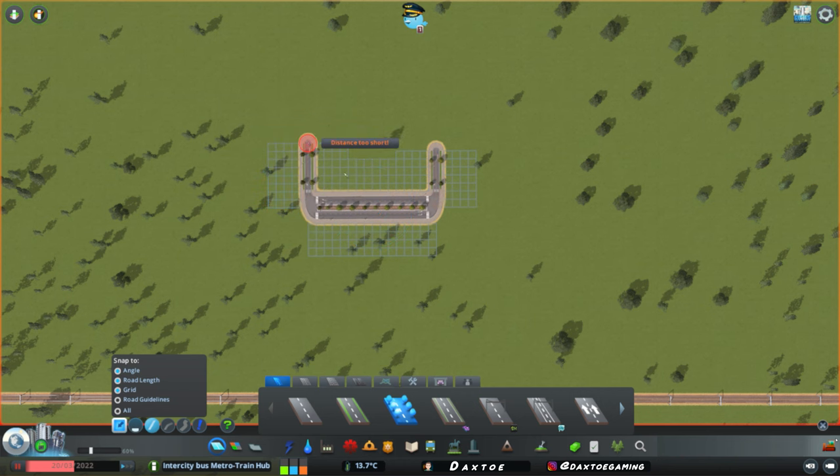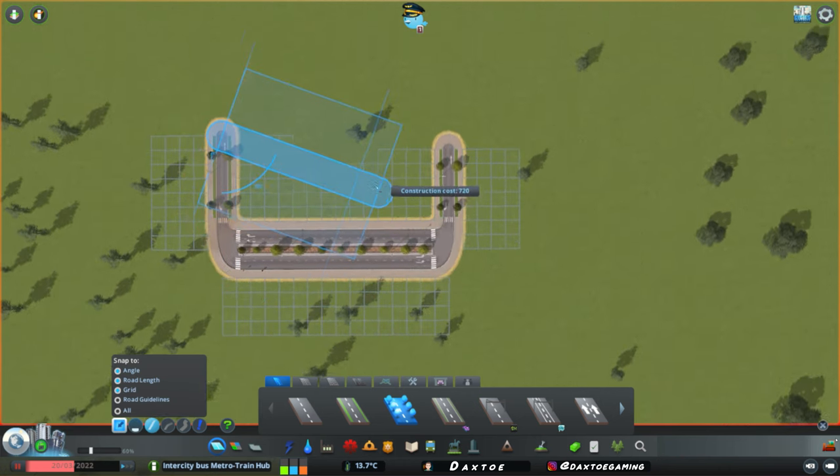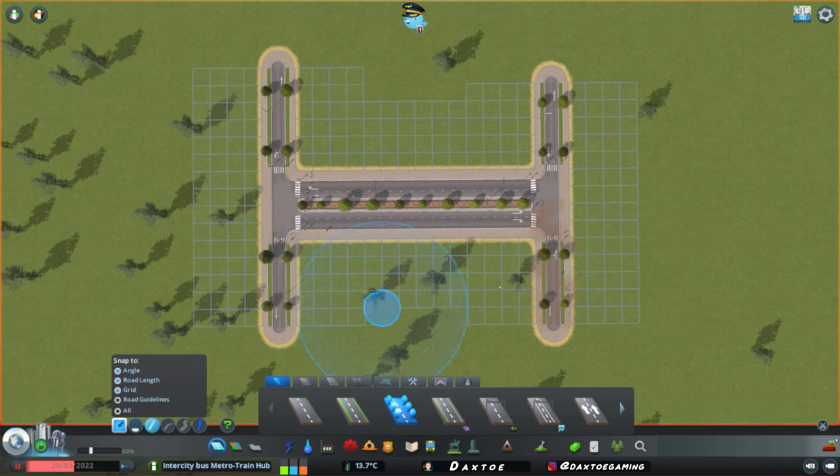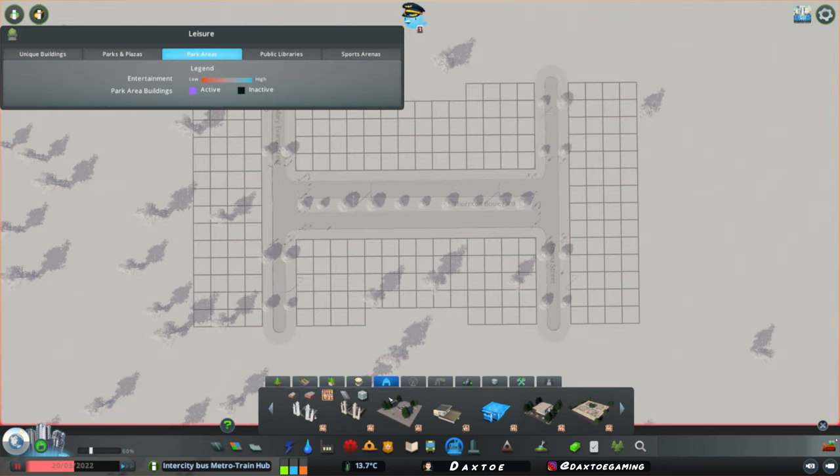On each side, we're going to come up by a distance of 420. We'll do the same below as well — 420 on each side. And then in the space, we're going to come into our parks with our city parks and choose the park plaza.